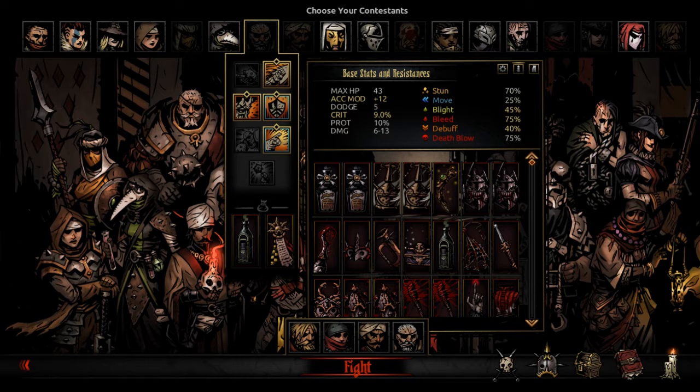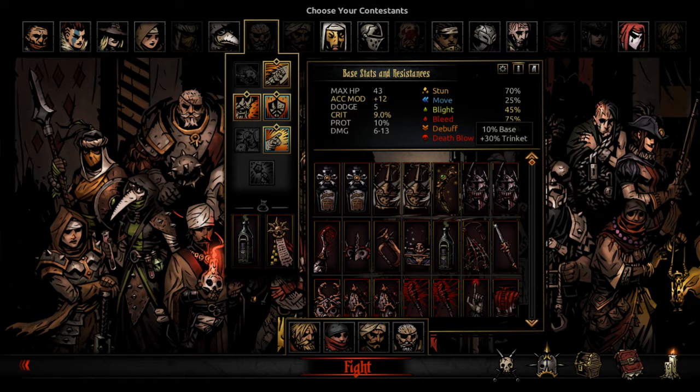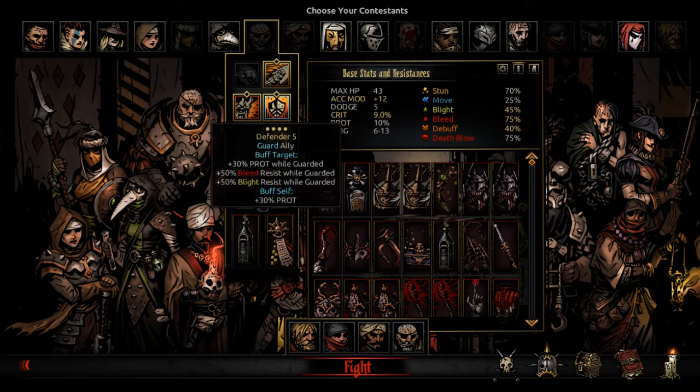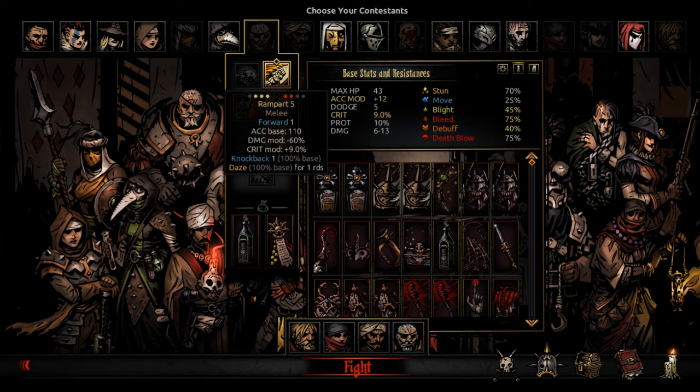This ability here, Bellow, is a debuff. It has a base 100% chance minus the appropriate resistance. So in this case it debuffs the target, but it gets checked against their resistance rating. If you subtract 40 from 100, that's basically a 60% chance that they're actually going to get hit with this.